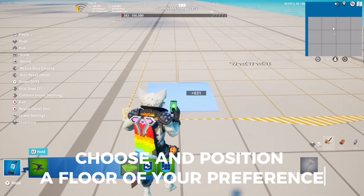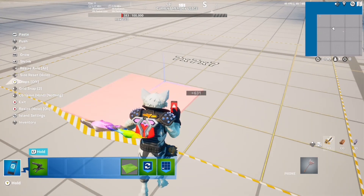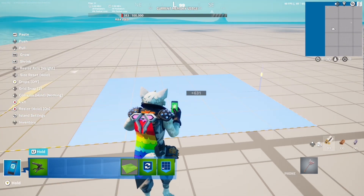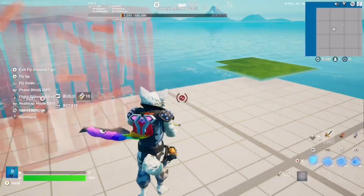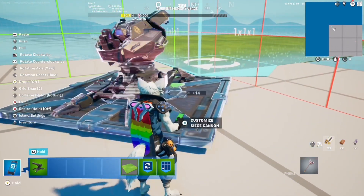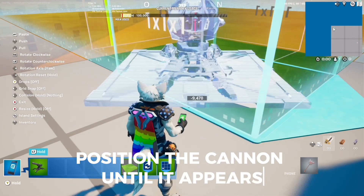Choose and position a floor of your preference. Position the cannon until it appears.